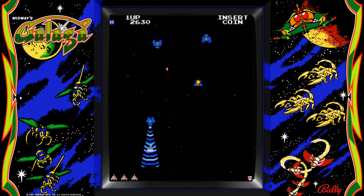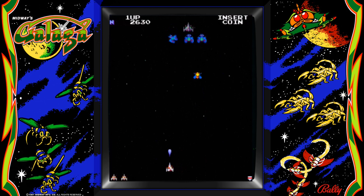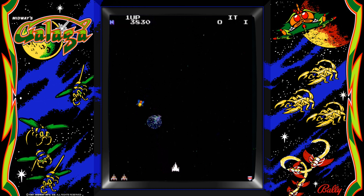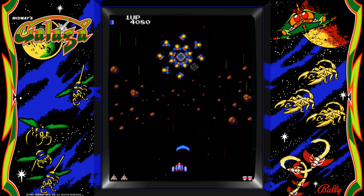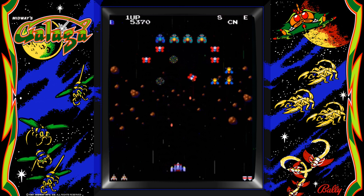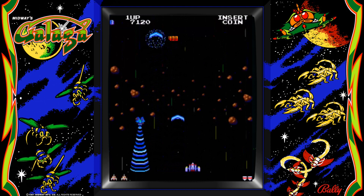In 1995, after a small hiatus, Galaga Arrangement arrived in arcades — sort of a Galaga 1.5 with everything running a bit faster, slightly better graphics, much better sound, and neat graphic effects including detailed backgrounds. A version called Galaga Arrangement also appeared on the Namco Museum Battle Collection, but it's an entirely different game from what was presented in the arcades.